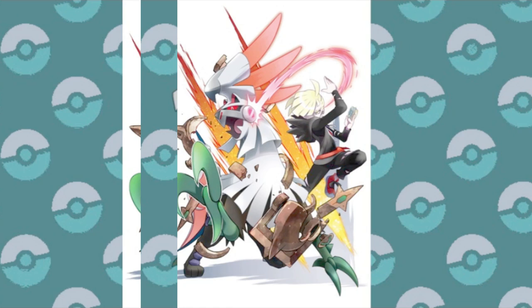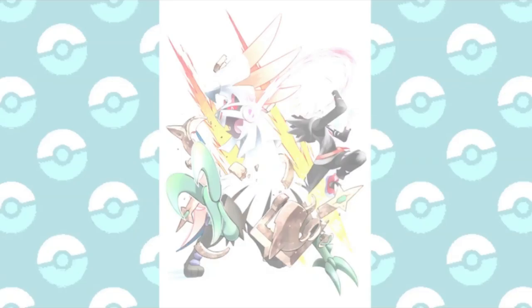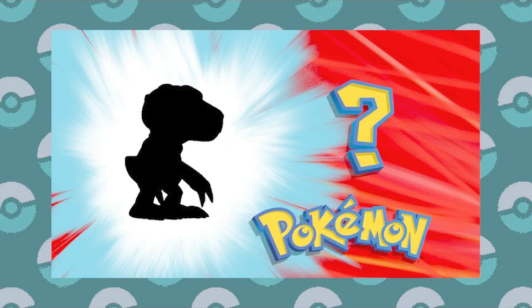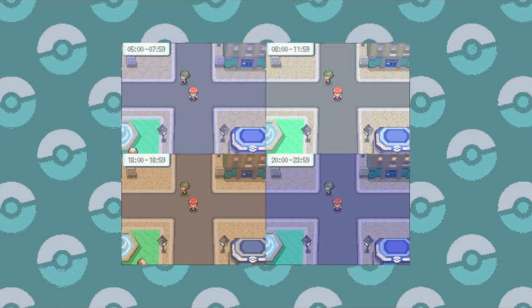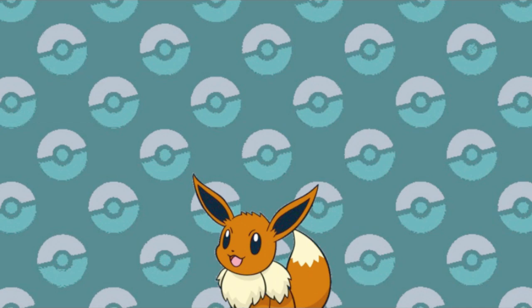At this point, you might have noticed that some Pokémon were missing from the list — and that's because in addition to happiness, it is also required that these Pokémon be leveled up at a certain time of day to achieve a successful evolution. Eevee, of course, being the first example: reaching full happiness, Eevee takes full advantage of the day-night cycle and will evolve into Espeon during the day and Umbreon at night.